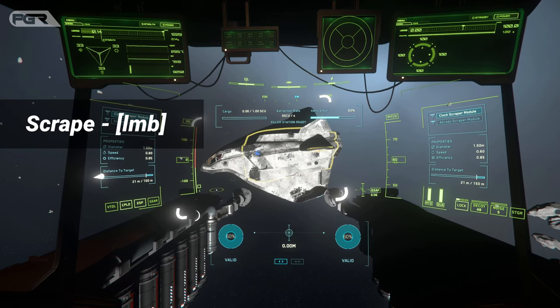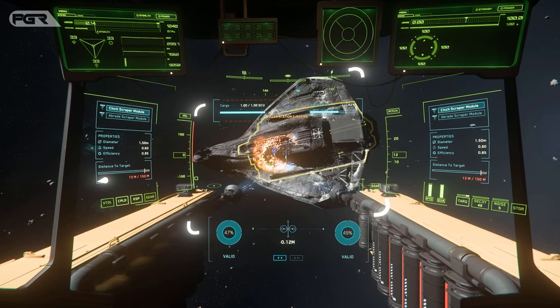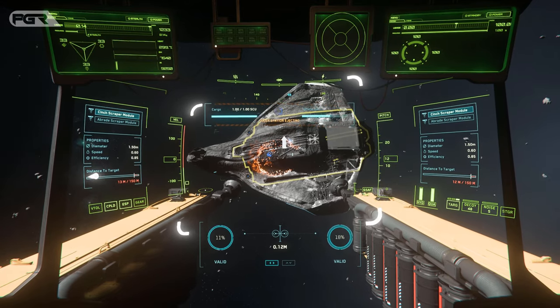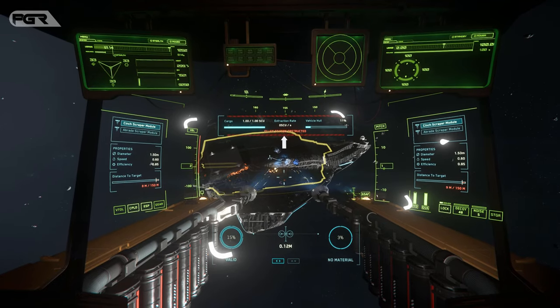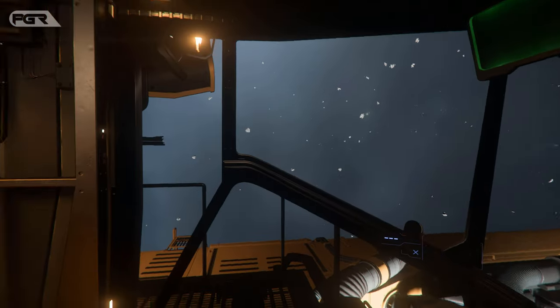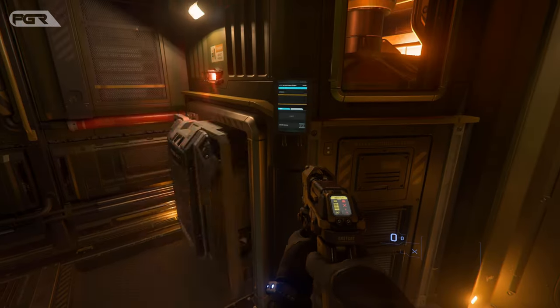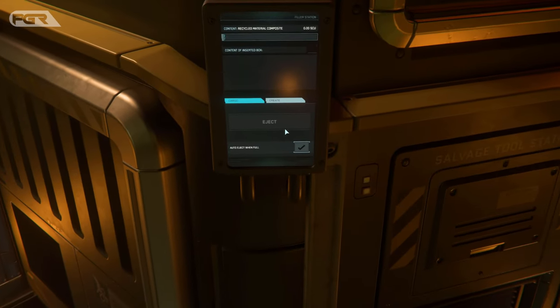Left click to start scrapping. Once the container is full, your ship will eject it and begin to fill the next container. Once your second container is filled, you'll need to head back to move both of them. Repeat this process until you're full.